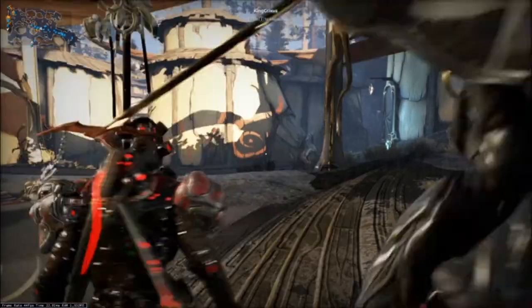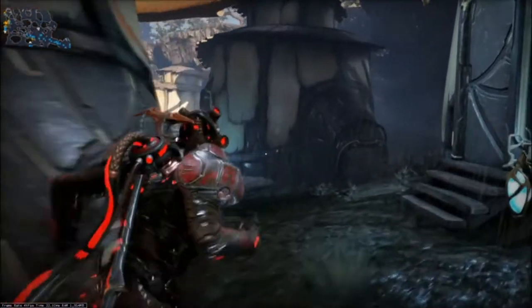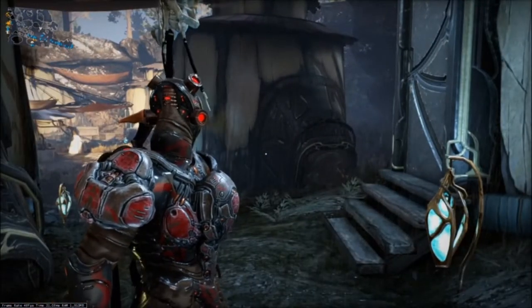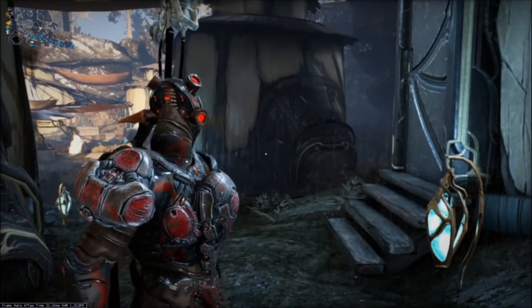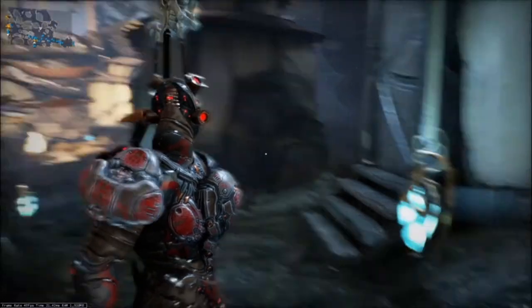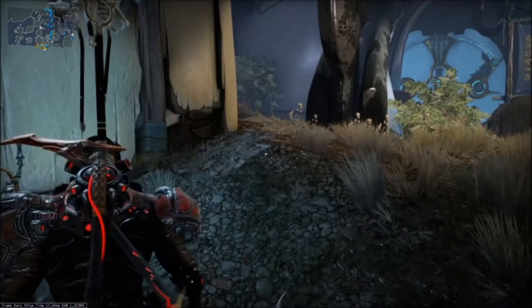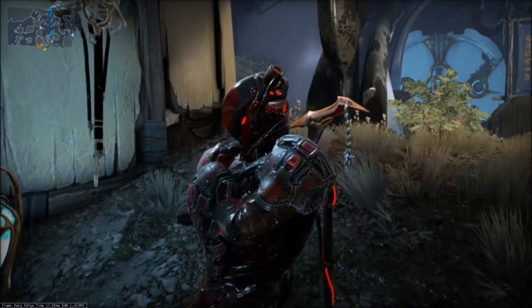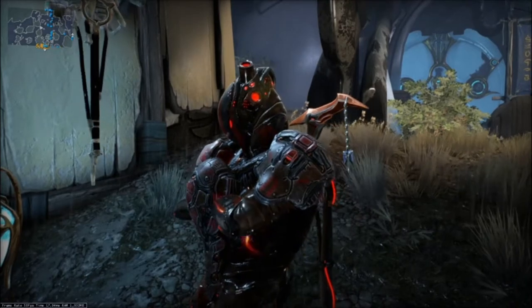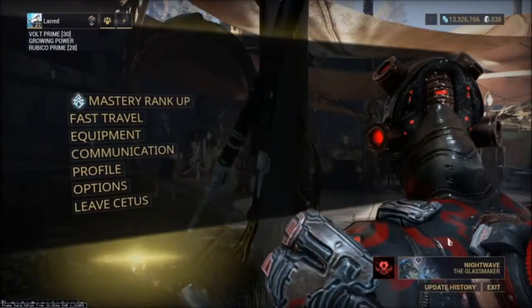If you do not have access to the top tier fishing equipment, an easy workaround is to use Volt, which I'm using right now. Volt's passive as you walk builds a static charge, and this static charge will do enough damage to one-shot the fish, even if your spear is not the right tier. You also need Cetus Wisps, which are a mess to farm, and I'm going to show you one of the ways I do it.